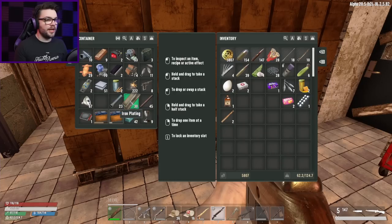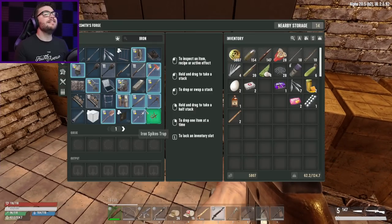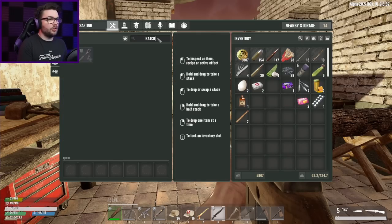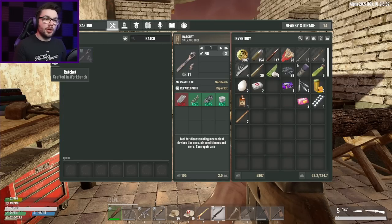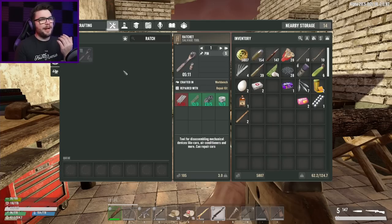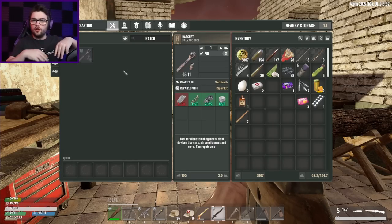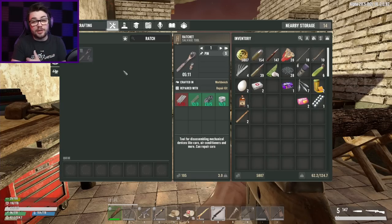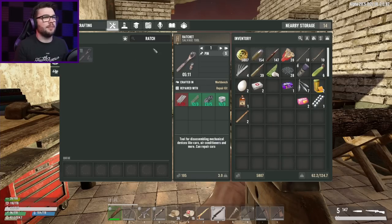I only have 30 iron plating. This is going to take a while. I did find the ratchet schematic today — the workbench needs steel plating. Hmm, okay — at least I found a schematic for it. That's kind of what I'm worried about though: if I upgrade the research station, I feel like all my workbenches are going to need upgrading at the same time, because I'll get better schematics but I'll need better workstations to actually make the things I'm researching. I've got to make sure I can upgrade everything all at once.